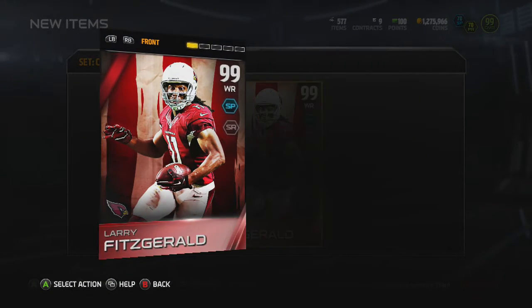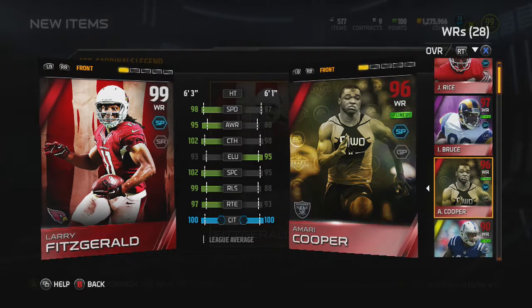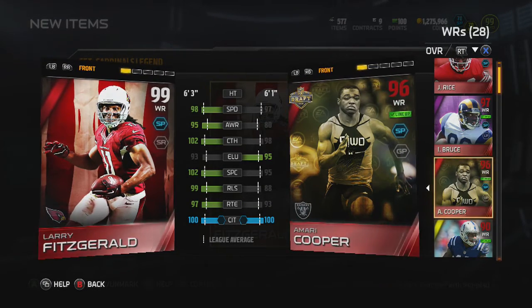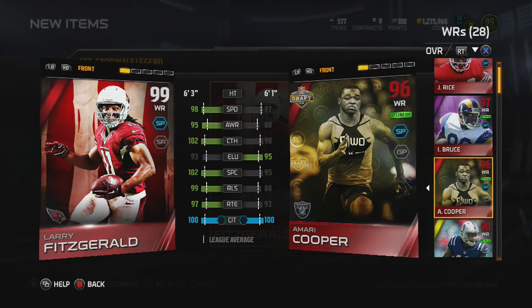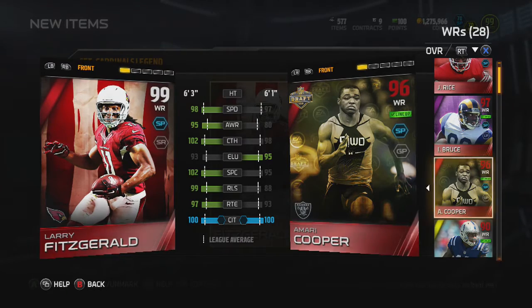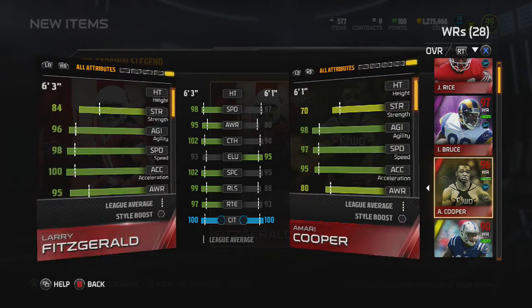This card should be good. Ronnie Lott, stack — I don't know what to expect from this guy. Let's compare it to my Amari Cooper, that's who he'll replace. Larry Fitz has 98 speed, 95 awareness, 102 catch, 93 elusiveness, 102 spec catch, 99 release, 97 route running, 100 catch in traffic — definitely a good card.